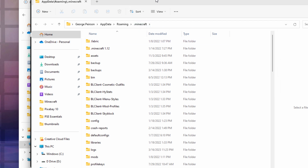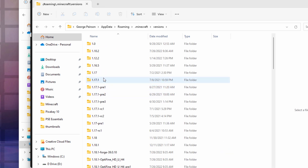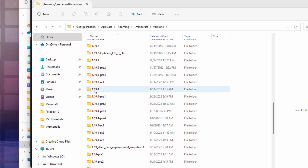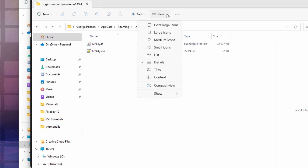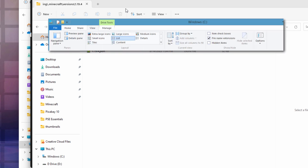This brings up the Minecraft folder. Come down to versions - it's way down towards the bottom of the list. Go inside of versions and then find the 1.19.4 folder. Ignore anything with additional things in front of them - those are earlier versions. The final version just says 1.19.4. Now in here you need to see the .jar file - that's the final extension. If you just see two files without extensions, go up to View, Show, and put a checkmark next to file extensions. In Windows 10, go up to the View tab and check file extensions on the right-hand side.